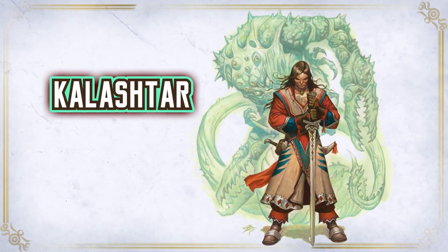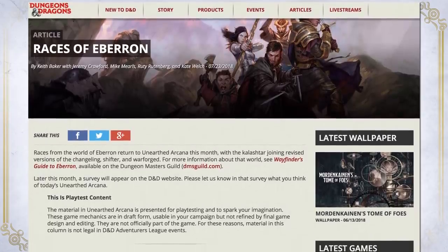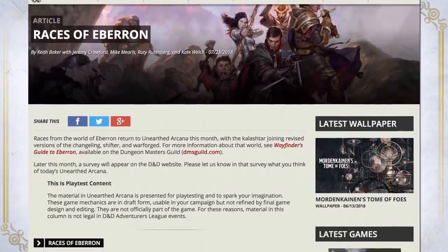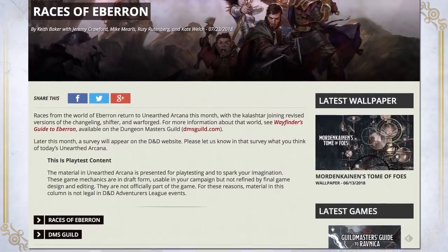This race has appeared in previous editions. They are humans who have formed a bond with spiritual creatures called Quori through their bloodline. Most Quori are evil creatures with dark plans for Eberron, but the ones that had formed the bond with Kalashtar's ancestors are the good Quori who rebelled against the evil ones. They have pretty good ability score spread, and their traits boost their mental defenses and give them some utility. If you want to get the race option information, you can download the latest Unearthed Arcana version for free from the official website - it is exactly the same as the ones in the book. You can find the link in the description section below.